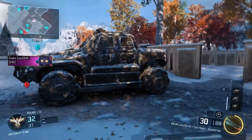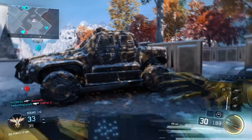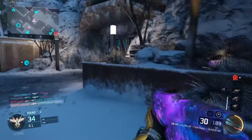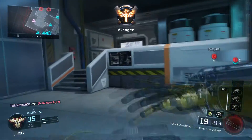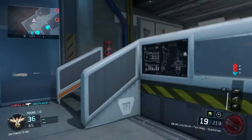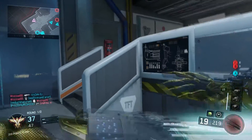Hi guys, what is going on — it's Dainus1900 here, and today I've got probably the most overpowered glitch possible in multiplayer at the moment. So what this glitch allows you to do is have an infinite ripper. With this infinite ripper you'll be able to just run around the map, even if you die, and you'll respawn with your ripper. You can just constantly use it over and over again, which is great for maps such as Nuke Town and Combine — you can just absolutely destroy. So now we're going to jump into a tutorial on how to do it.